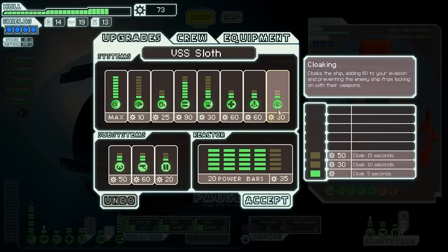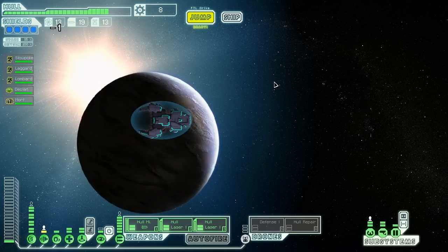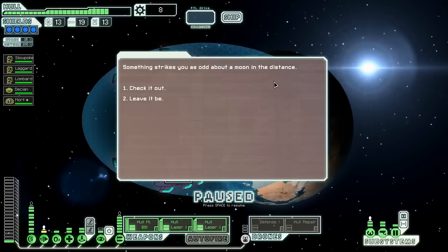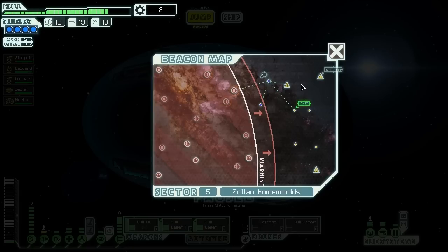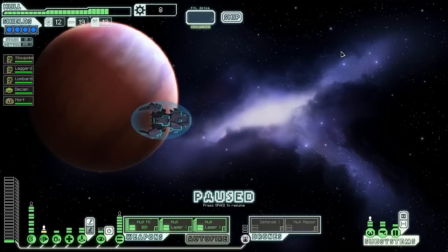That way we'll be a lot harder to kill — or at least marginally harder to kill, which is all we can really hope for at this stage. We find something odd about a moon in the distance and check it out. A closer inspection reveals signs of habitation on the surface but nothing else particularly interesting. It was worth an experimental search.